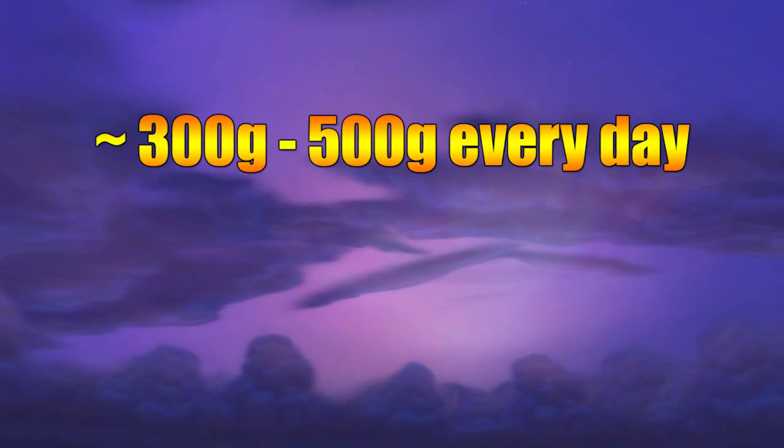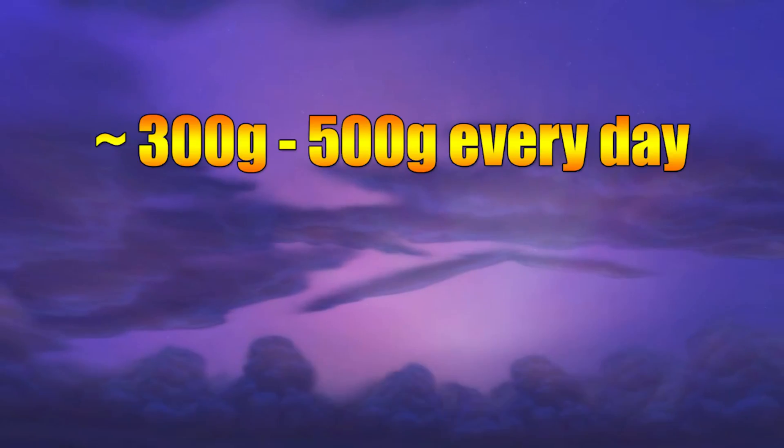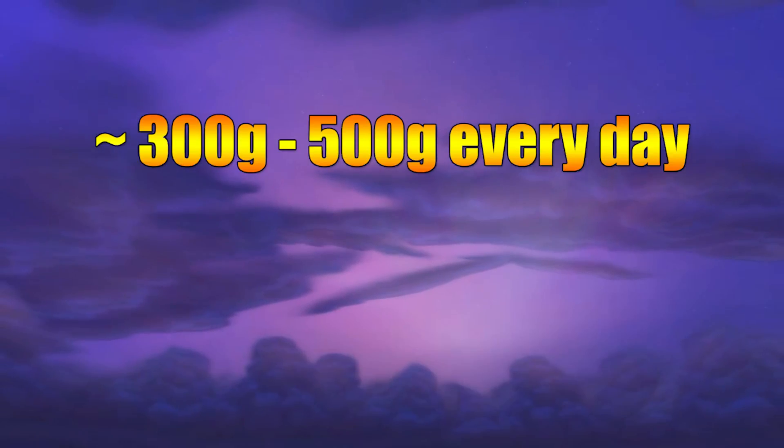Hello guys and welcome to another video. Today I'm going to talk about how I make some easy gold on the side when I'm not actually farming for gold. This method is kind of slow because you have to wait for your auctions to sell — there's no raw gold value here — but it's definitely making me roughly 300 to 500 gold every single day. If you keep yourself up to date with the auction house prices and undercut twice a day, you will be making some decent gold.